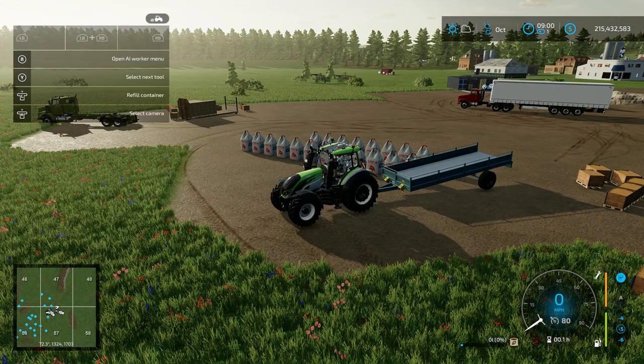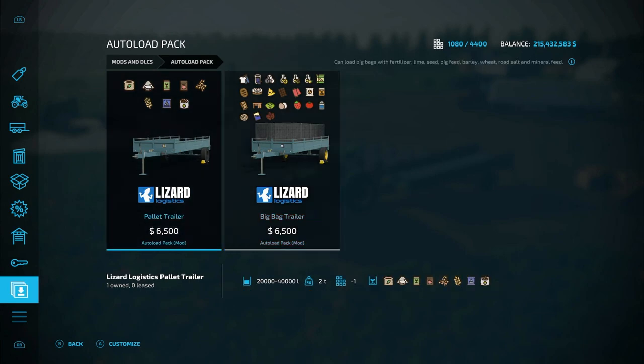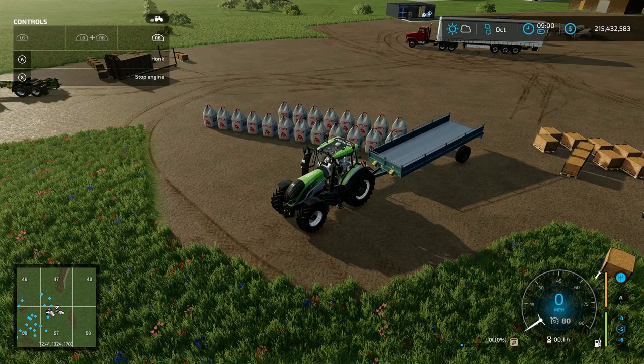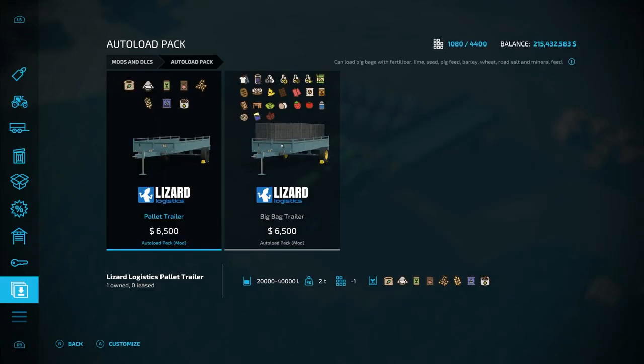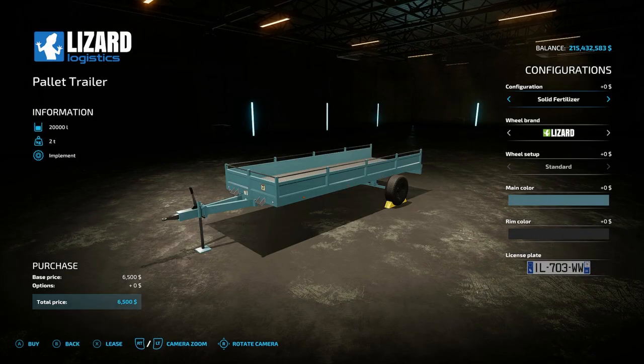Now like I said, this one takes solid fertilizer, wheat and stuff like that. Let me go ahead and confirm — yeah, there you go: solid fertilizer, lime, pig food, seeds, stuff like that. This one, as far as I could find in the settings, gives you solid fertilizer, mineral feed — basically what it carries. None of them have options for auto loading on or off.